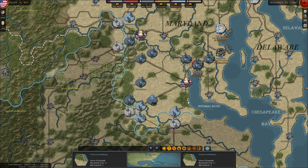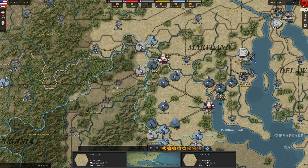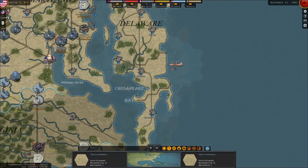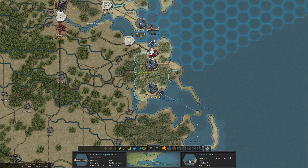We've already pretty much concluded our turn for November of 1861 — purchased everything and moved all of our units. So we're going to go ahead and end the turn and allow the Confederates to make their moves. I didn't move this cruiser, so let's go ahead and move them south. I think we moved everybody else, or everybody else that I want to move, except for these gunboats.